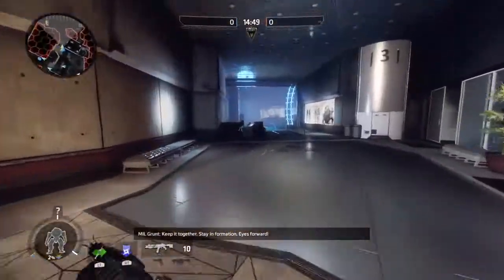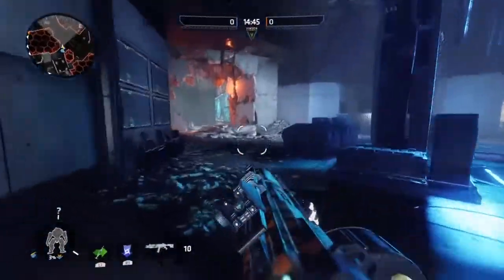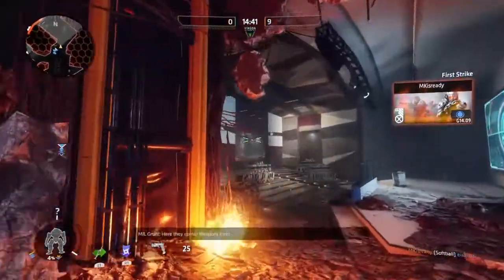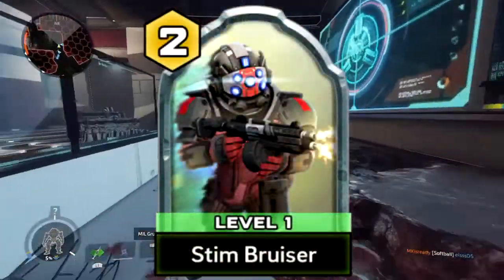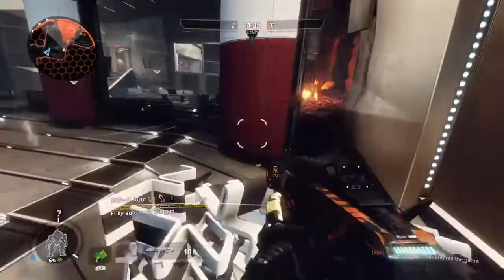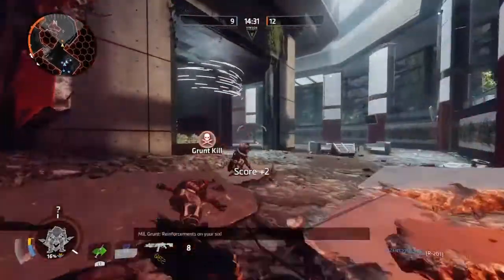Today's loadout is going to focus on a particular pilot who focuses on speed and close range damage, which makes him a threat against those that can't keep up — and it's not Wraith for those that are thinking it. Today's pilot is called the Stim Bruiser, the hard hitter and always in your face pilot. This pilot is first seen in Titanfall Assault and is actually a pilot you can use on day 1 with the Striker pilot and the Grenadier pilot.